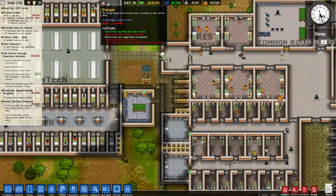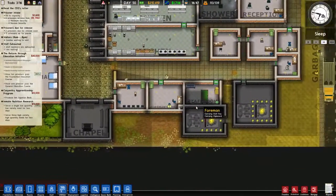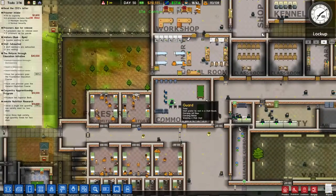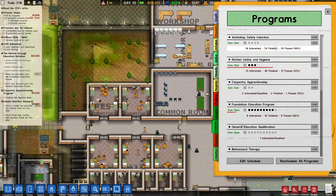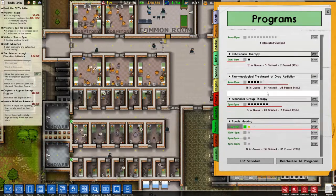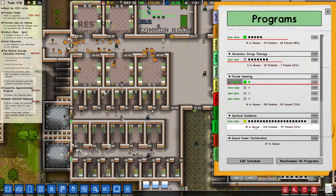Danger level is low and is increasing. Eleven prisoners say they're treated well, twenty-eight have serious complaints. Three armed guards are in service. Two prisoners have been searched recently. Well, don't try to smuggle stuff — that's not on. This is meant to be a nice place. Ha! It's meant to be a safe place to do out your sentence. Let's look at our programs — safety induction, we've got sixteen interested. Twenty-one interested in kitchen safety. Two interested in carpentry. Eight. Only one interested in general education. Twelve in behaviour therapy. Sixteen in the drug addiction one. We've got a parole hearing now. Eighteen who want to go to spiritual guidance.